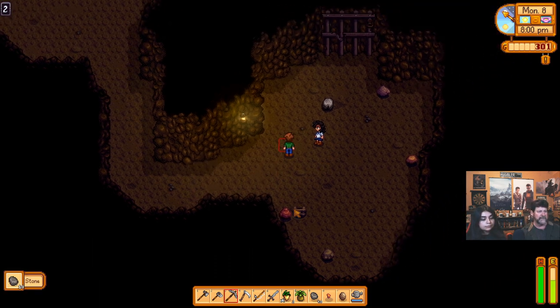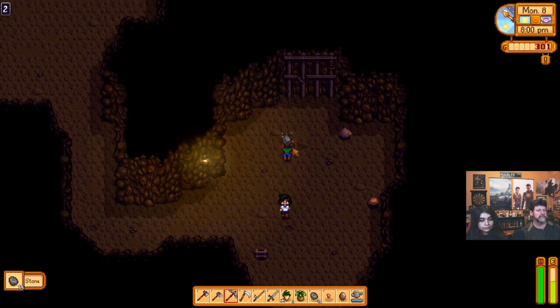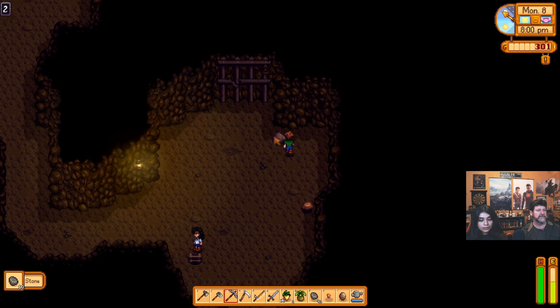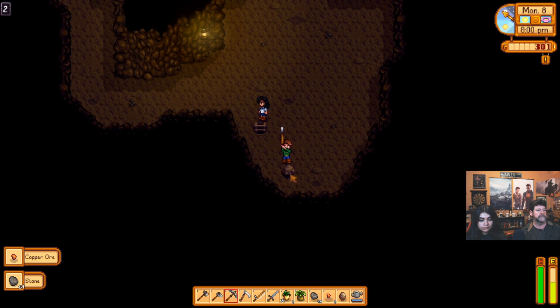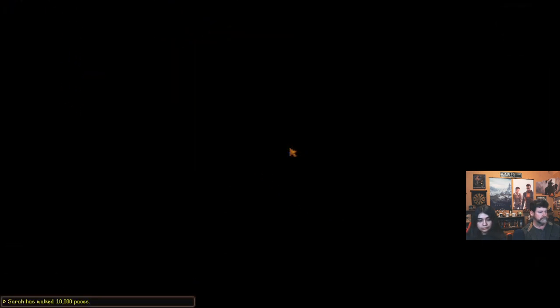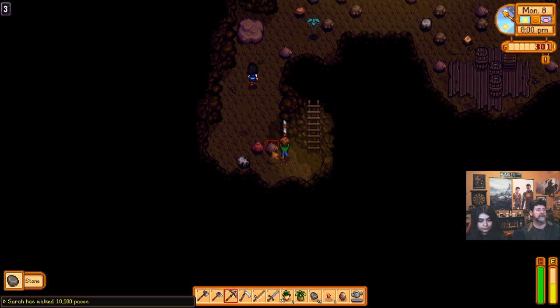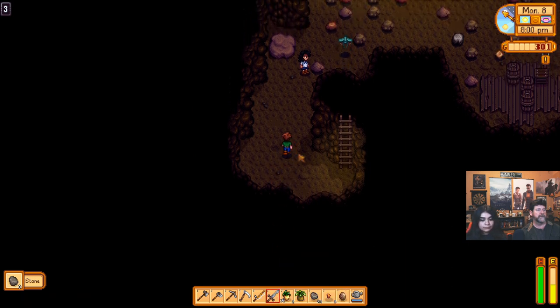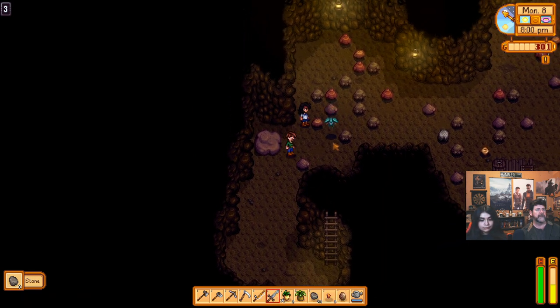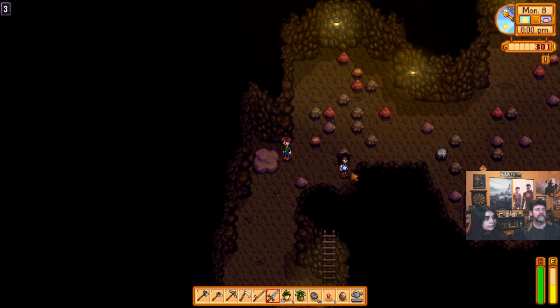I'm full — you're full too. You have coal and copper — what else do you have besides coal that's different from mine? I found a dagger that came out of the stone. There's a beastie — sword out, go after the fly. It didn't drop anything — I thought that would have dropped bug meat.